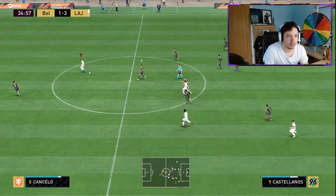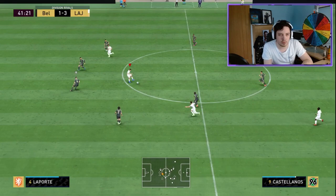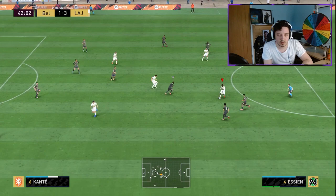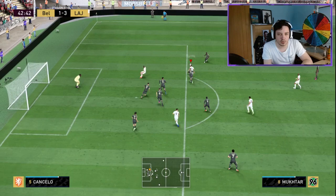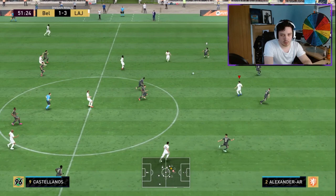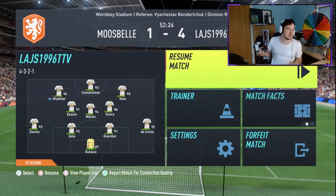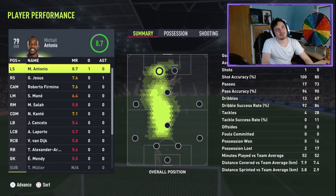Castellanos getting ready for a half-line counter-attack. Up against Trent — breeze is past Trent. What a save though from Mendy. Mukhtar seems to be dropping that bit deeper just to get these started. Castellanos — Mukhtar on the back line, turns his man, goes outside the fullback, finesse it — that's got some venom. I do love the shot power on these cards. Mukhtar lays it off to Castellanos. Mukhtar picks up the ball in open space — when he's given that space, he's finishing. That is game.